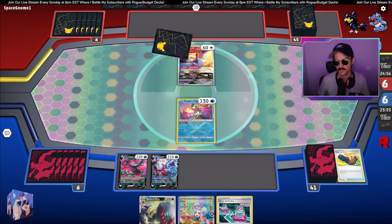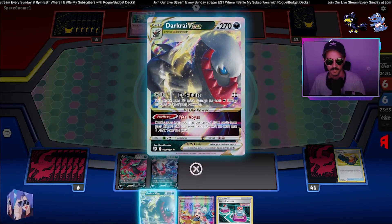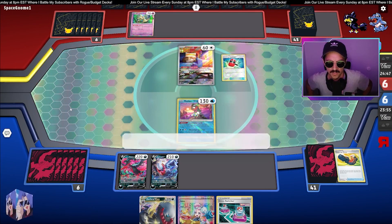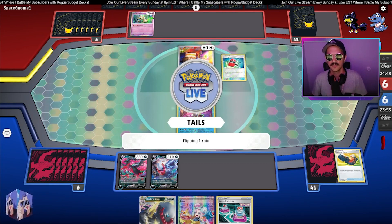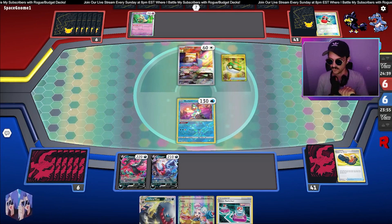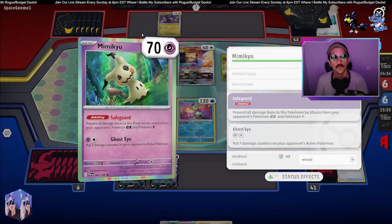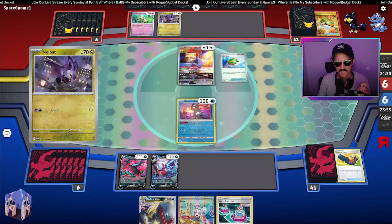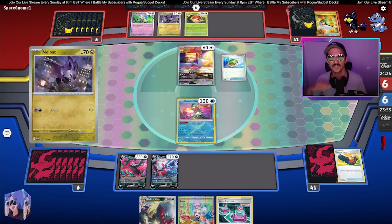Discarding the Cross Switcher would also be solid because of Darkrai V-Star's ability — getting two item cards from our discard pile into our hand, kind of an à la carte Cross Switcher situation. The Crushing Hammer is not a big deal because this deck does get energies from the discard, but they got Tails anyway so it doesn't really matter. The Mimikyu is annoying. The Noivern is not as much because we have both evolved Pokémon and non-V, so we can kind of get around it.